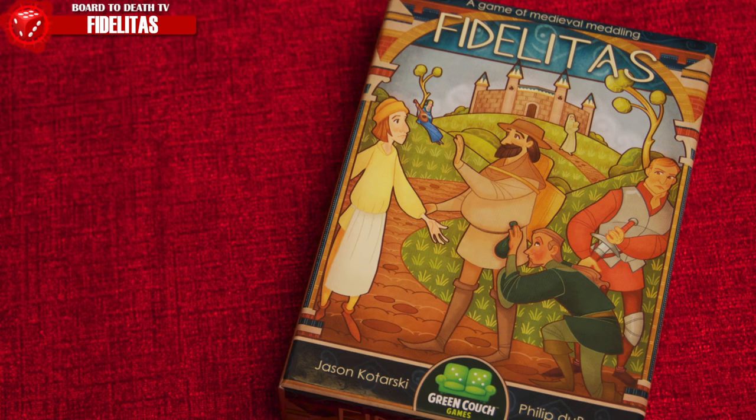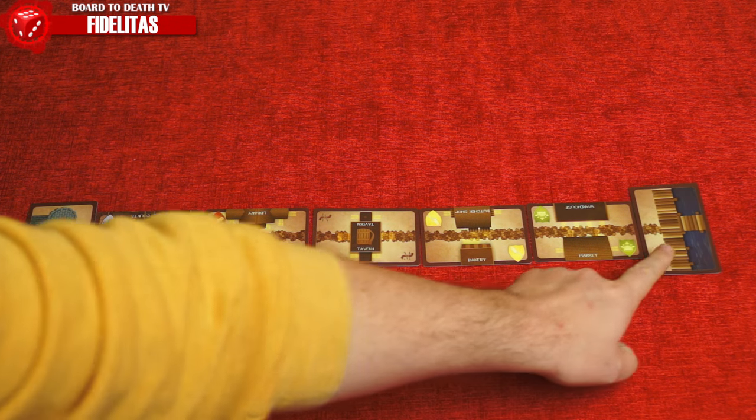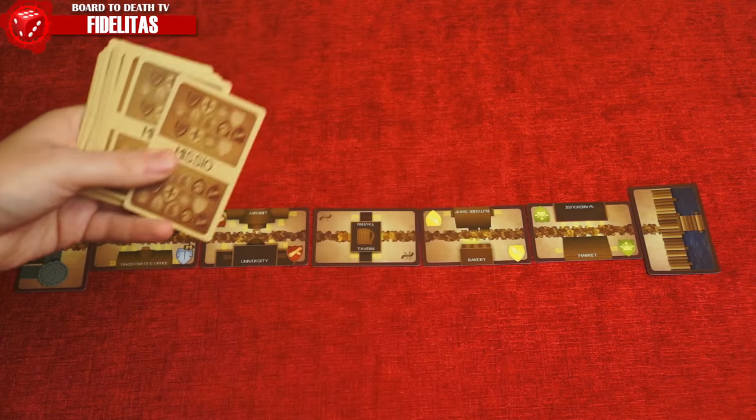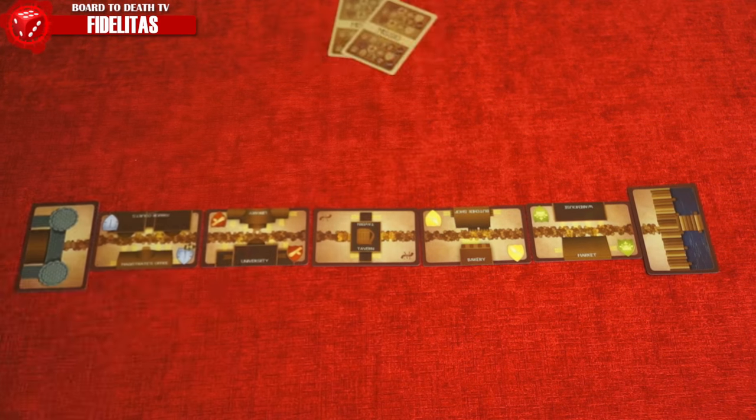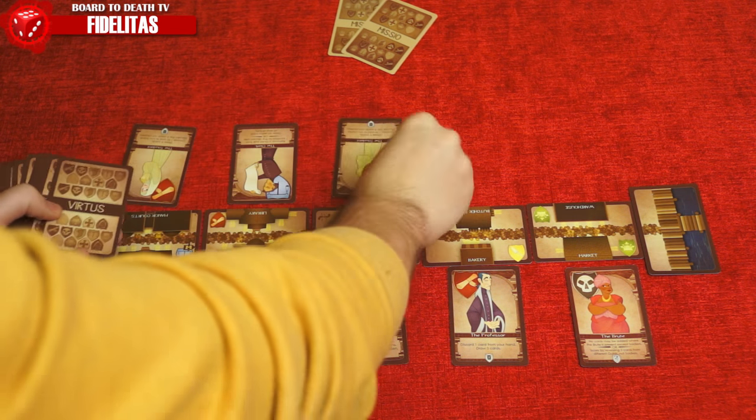Fidelitas is a citizen placement card game for 1-4 players. To set up, place the city location cards between the castle wall and the docks. Shuffle the objective cards and deal 2 to each player. Then shuffle the citizen cards and deal 1 to each location and 2 to each player.